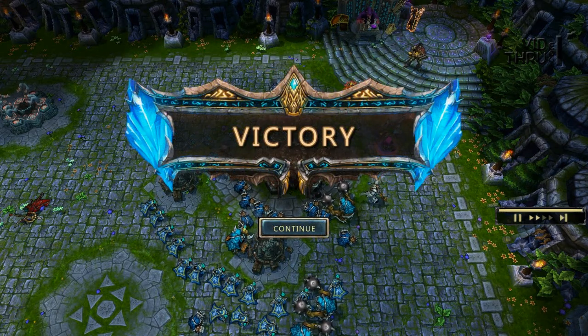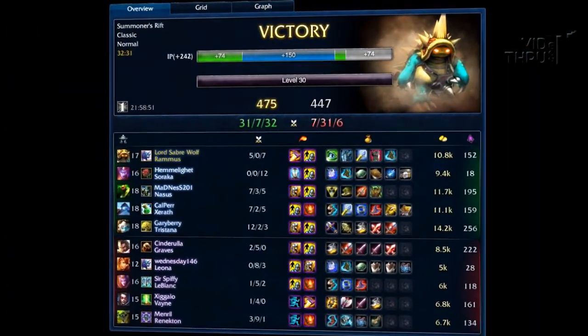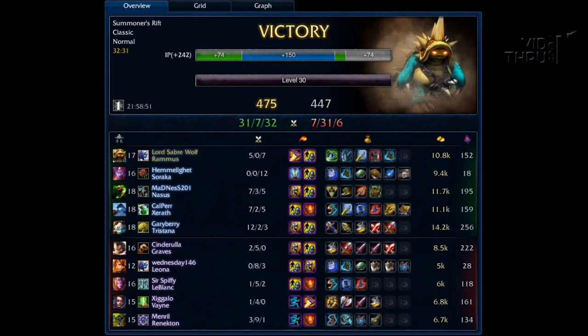So that's Rammus in a nutshell. Here are the final numbers: I went 5-0-7 with 152 creeps, so I actually out-farmed their LeBlanc in the end because of all the creep farm and of course his ultimate on the lanes. And about 10.8K gold — we had pretty much double their money because we had so many dragons and towers on top of that. I hope you enjoyed this commentary on Rammus, especially jungle Rammus. I will talk to you guys later — thank you and have a good day.